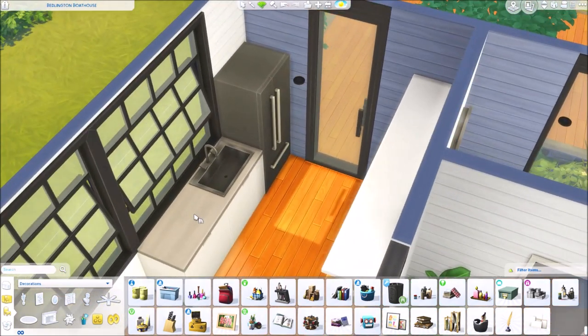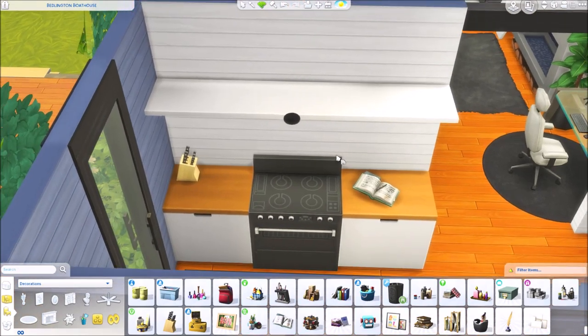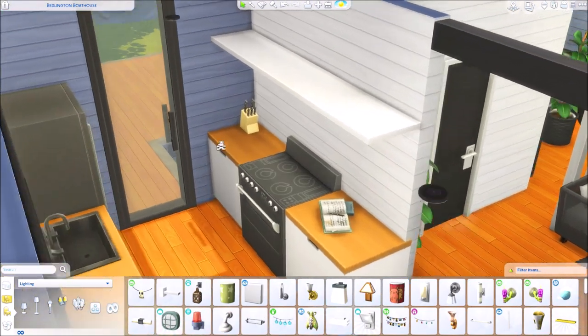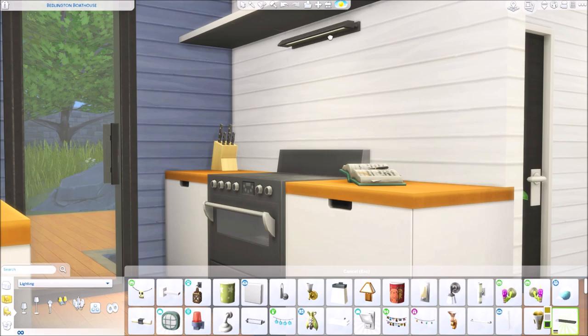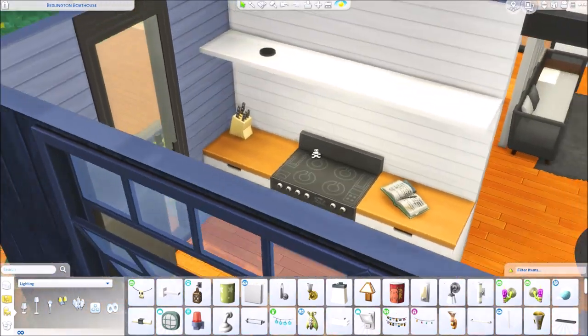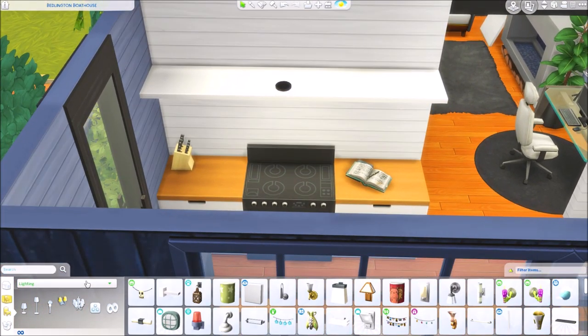I'm going to change this wood tone to orangey — it just looks good. Whenever I'm building kitchens, so that it's not so dark, I take this light from the base game — it's one you have to unlock with the 'ignore gameplay unlocks entitlement' cheat, but in free build mode you don't have to worry about that. It's just a thin little light that's perfect for putting above a stove or sink underneath a shelf, and it looks nice and sleek and clean. We love simplicity.